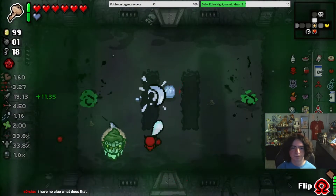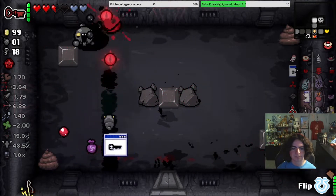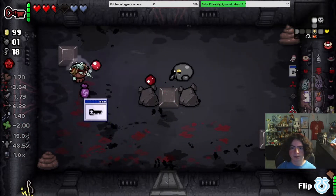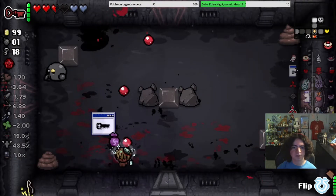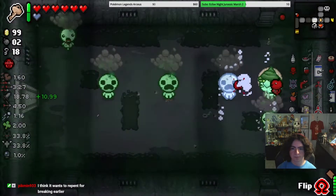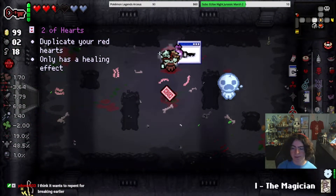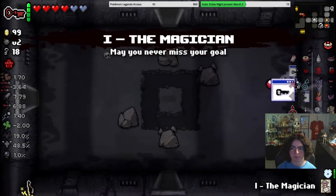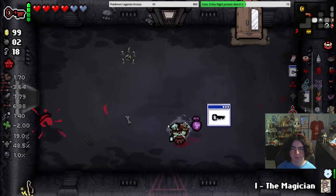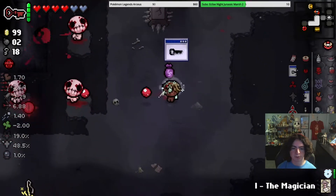Oh wait, that's right, I have Red Stew. I'm kind of just wasting Red Stew at this point, but whatever. Let's just do the... no, I'm trying to think of where it can be. It's definitely on the other side of the level. Two of Hearts. Let's just do that now.